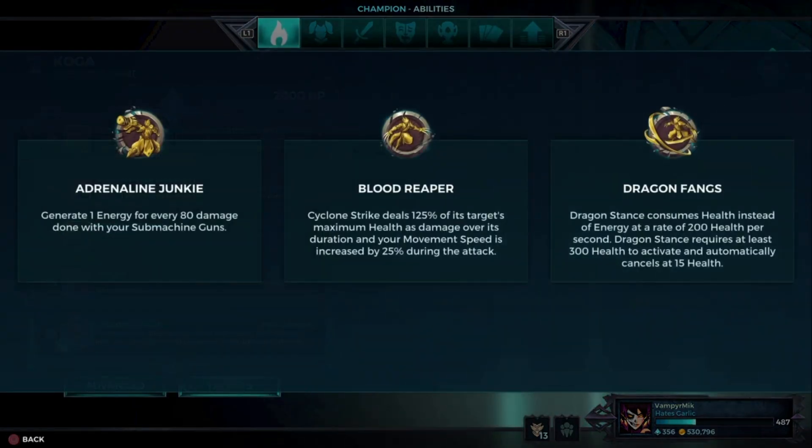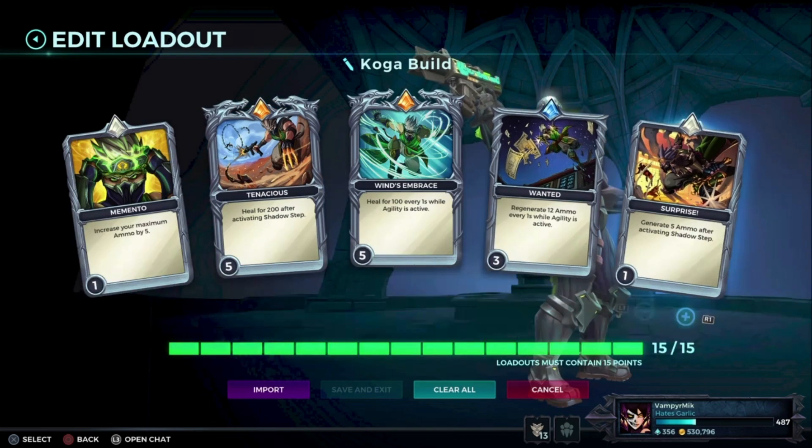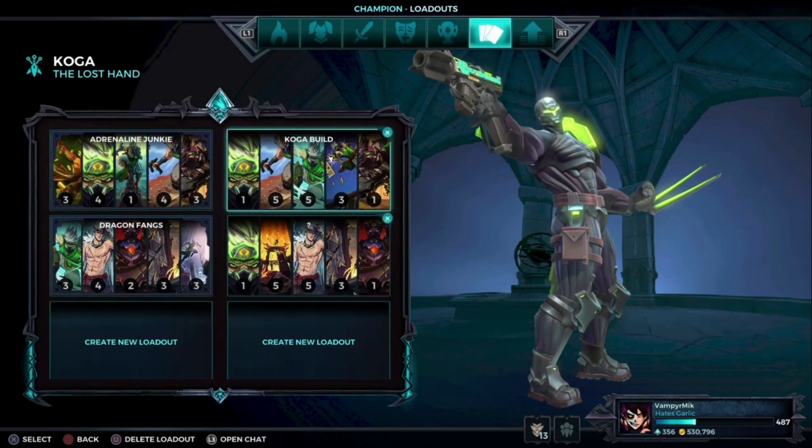For Cauga, we have a build for Adrenaline Junkie, and that is this one. A lot of healing, a lot of ammo back. Very broken — try it out.